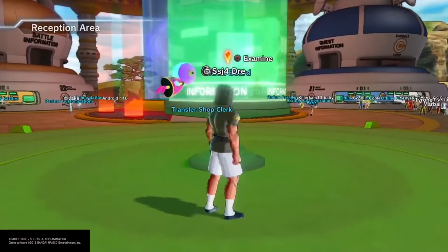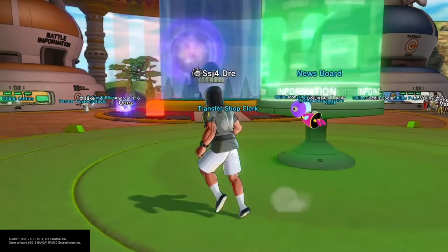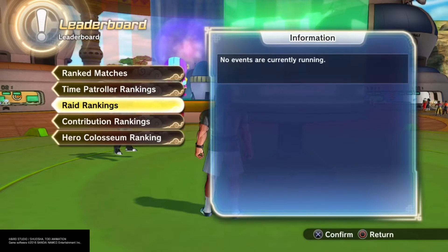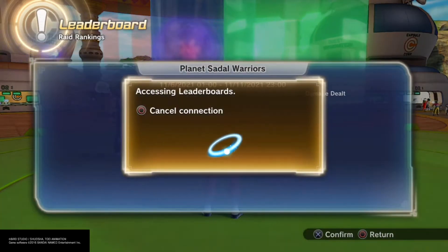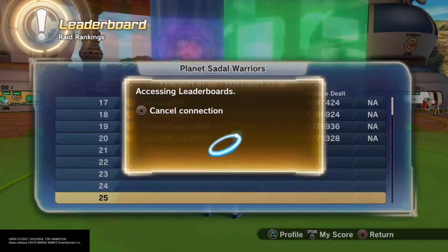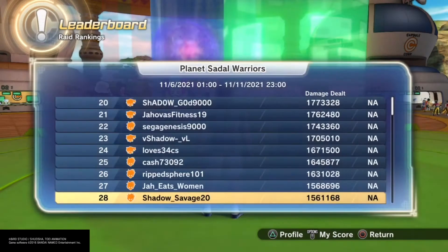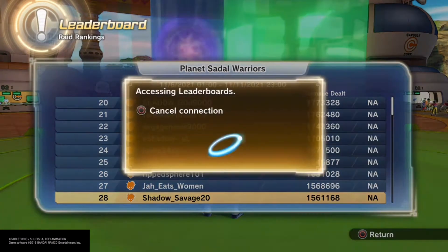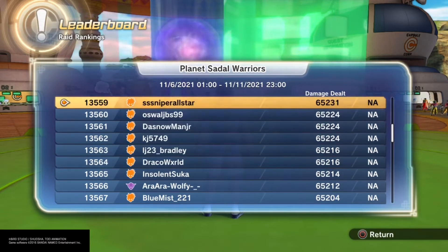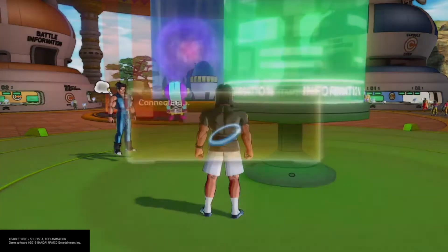First things first, to check your progress in raids go to the news board right here, click down to raid rankings, and it shows you the whole leaderboard — who's on top, the overachievers getting billions of points. If you press the option button it shows where you're ranking and your damage dealt. As of right now I've got 65,231 points.